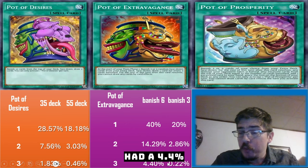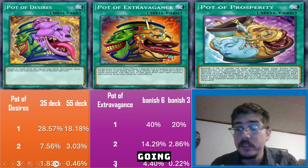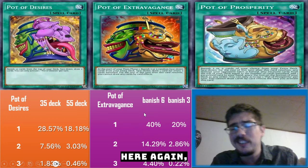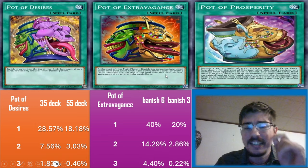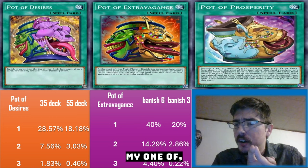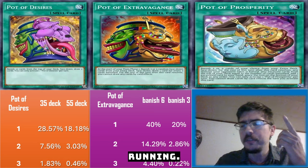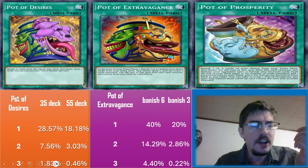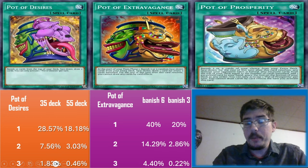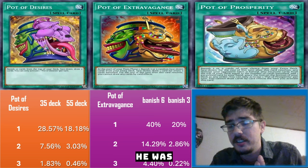To answer DKD's question about the odds: it was a 4.4% chance to banish all three Arise-Hearts, but he also had a 40% chance to banish his one-of Zeus, which is quite high. In Kashtira I wouldn't run Extravagance - not because of the three Arise-Hearts odds, but because I don't want my one-of Zeus or one-of big monsters getting banished. Prosperity was probably the better answer in that deck, maybe alongside other pot cards for consistency.